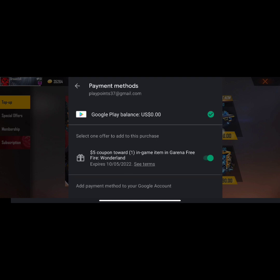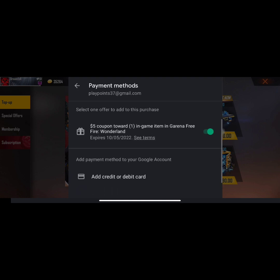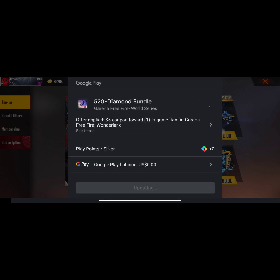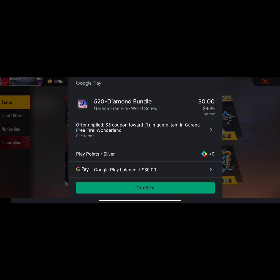The coupon is applied in my purchase successfully. It shows $0.00 plus tax. If there is any tax included in your purchase you will not be able to purchase this. In my purchase there is no tax because I already removed it. If you also want to know how to remove purchase tax, I'm going to show you.